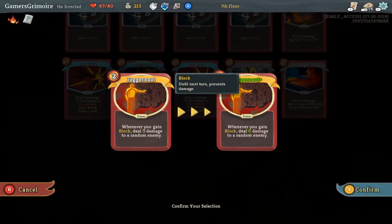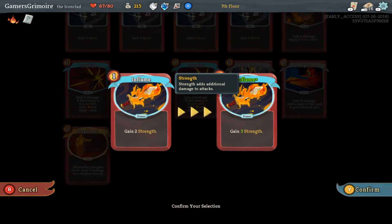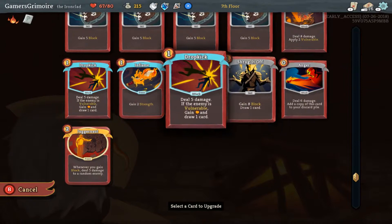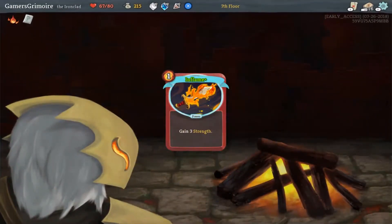What does Dropkick do? Dropkick's free basically. I think it's going to be Inflame. Yeah, I like that strength boost. Shrug it off is good because it goes up by three, but I think Inflame is going to be better because you get a lot of mileage out of it. So yeah, we'll upgrade Inflame.